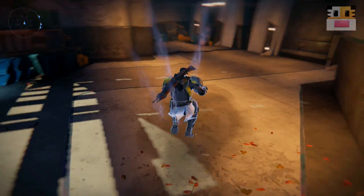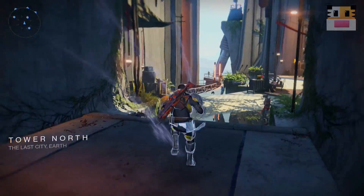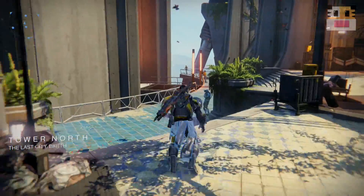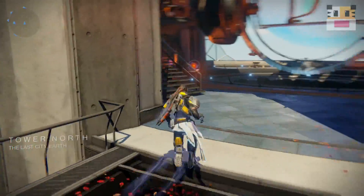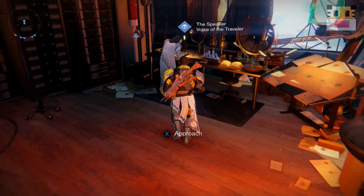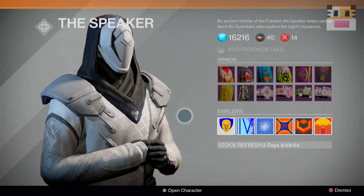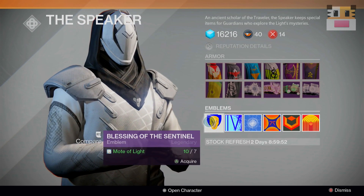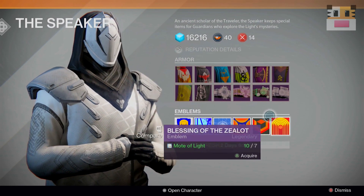The important part is you pretty much only get motes of light from leveling up after level 20. Once you hit level 20, all your experience is basically pulled into motes of light. So whenever you level up, instead of reaching level 21, it turns into a mote of light and you go back to the bottom. All the extra experience you're earning is being converted into this currency, which is pretty cool and interesting.